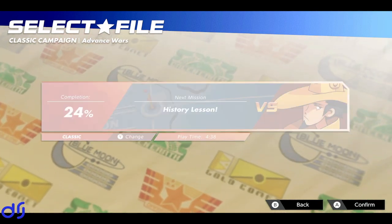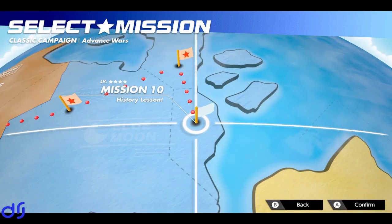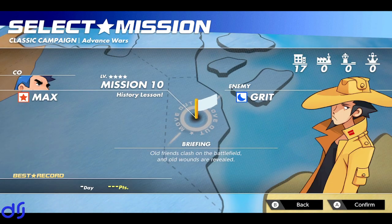In the mission History Lesson. Max seems really chomping at the bit to play on this one. Okay, I don't have a choice — it has to be Max. Well, that simplifies my decision making. Old friends clash on the battlefield and old wounds are revealed. Grit looking very edgelordy there.